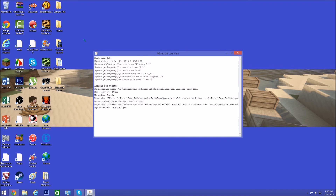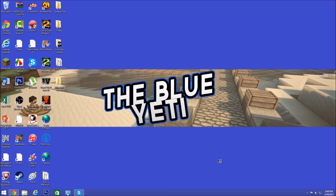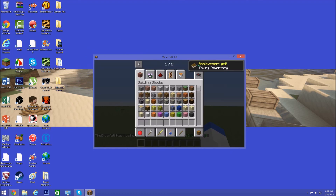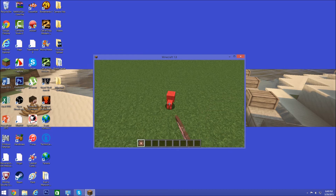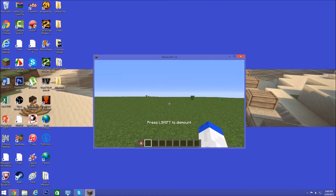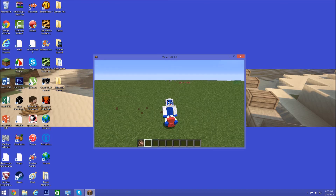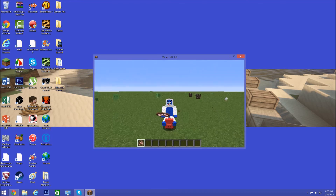Go into Minecraft and switch to your Forge profile, then click Play. Once you're in the game, go to your inventory — the Animal Bikes mod will be on the second page. You can get a pig bike, place it down, get on it, and ride it around. Look at that — we're riding a pig!